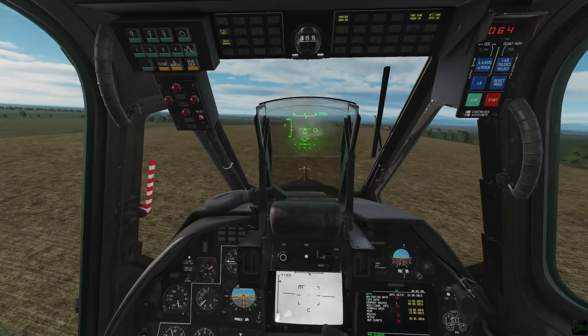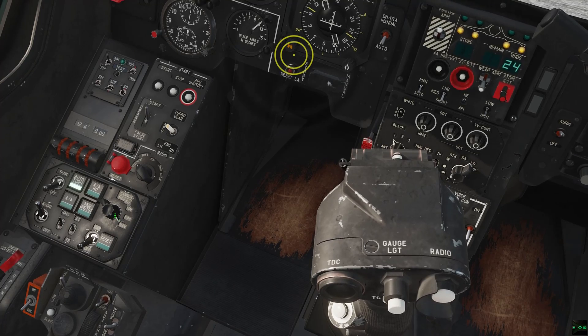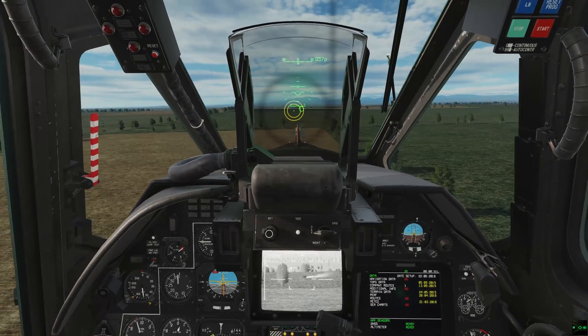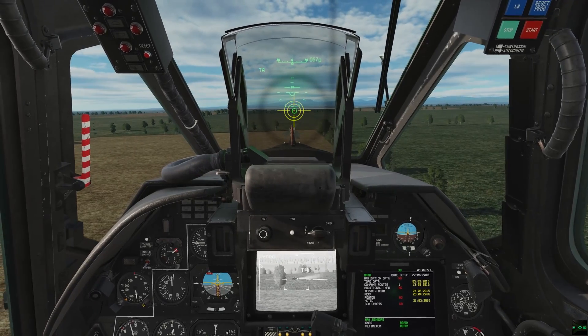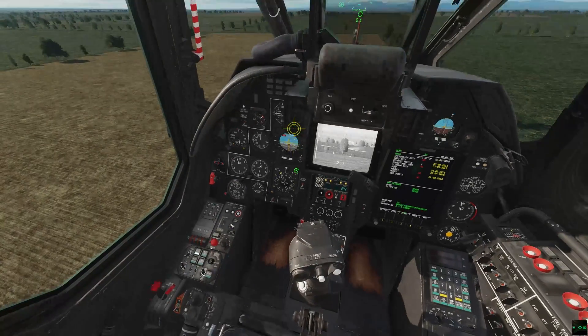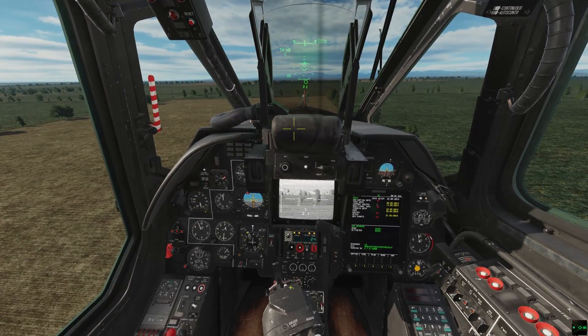If your NAV or combat computer fails, you can have the other take over some of those tasks using fail and NAV modes respectively. It won't track lead for moving targets and your cannon is boresighted, but it can still contrast lock and laser range. Other than emergencies, I don't see a tactical use for this.